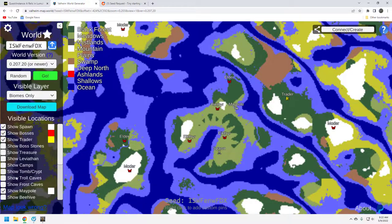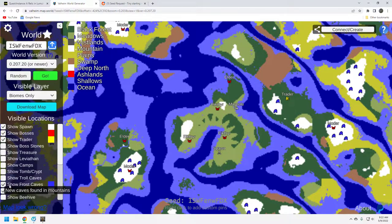Frost caves — let's take a look. None on your starter island, which is too bad. There's a couple right here. Again, if you set up with the trader portal, you're going to have access to these pretty quickly — access to this one. And then there's five right here on this Moder island, and six over here on this one. You're probably going to want to go to this Moder island because you're going to set up a base right here near the trader and be able to port right over there. You've got plenty of frost caves by this Moder island — you'd be able to farm it up right over here, which is great.